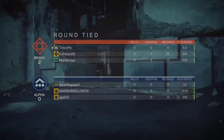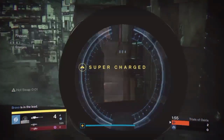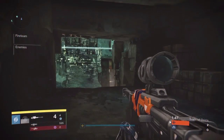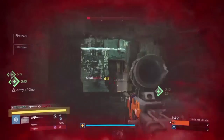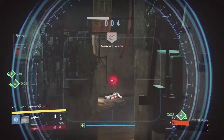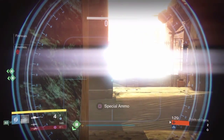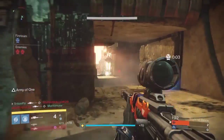Trials of Osiris is supposed to be a skill-based playlist, and taking out heavy ammo would save players a lot of frustration because it's so random. You can randomly win or randomly lose the heavy round, and granted there's some skill involved, but not nearly as much as the other rounds. Players are already finding ways to not deal with heavy by waving it off, and if portions of the player base are doing that, it probably tells you it's not something they want in the playlist. Go ahead Bungie — take heavy ammo out of Trials of Osiris and players will have a much better experience overall.